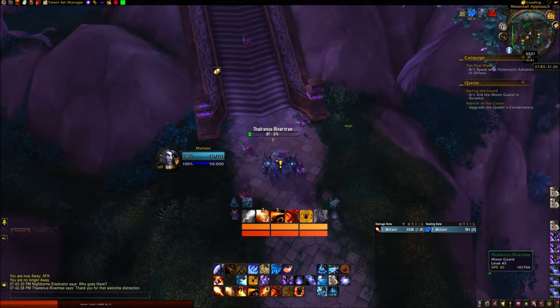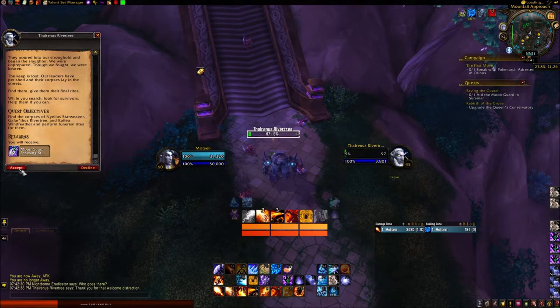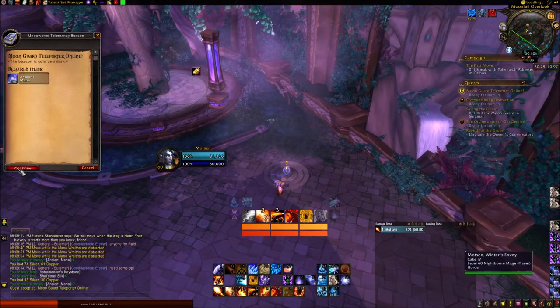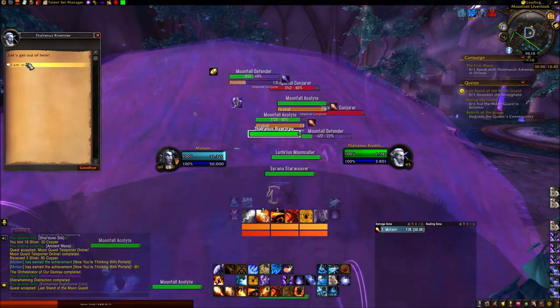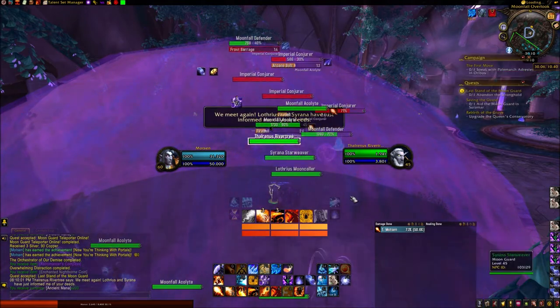If you have teleporters unlocked, don't forget to take the one near that spot. Just be sure to have 100 Ancient Mana with you. This currency can drop from every mob in the zone and even has nodes, much like mining and herbalism.